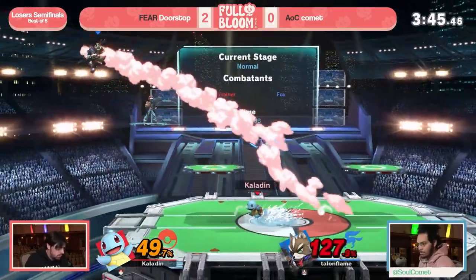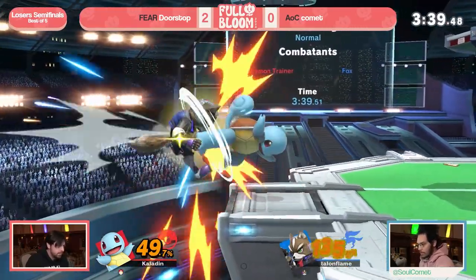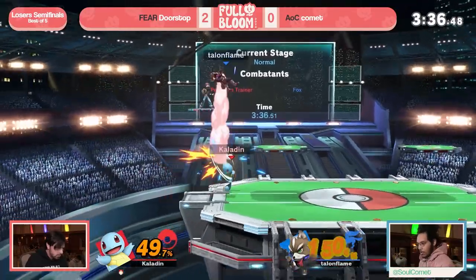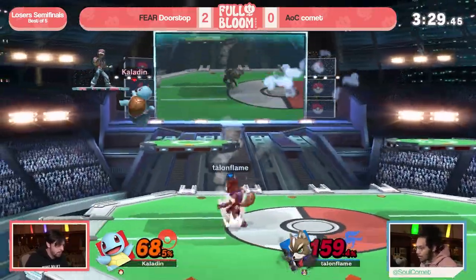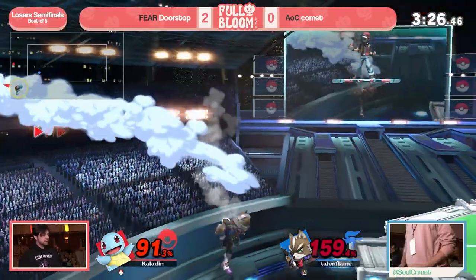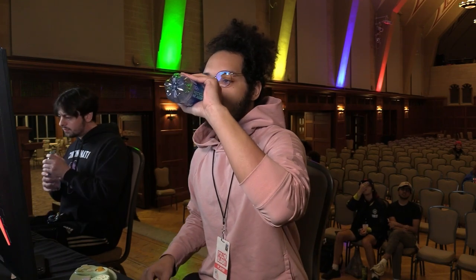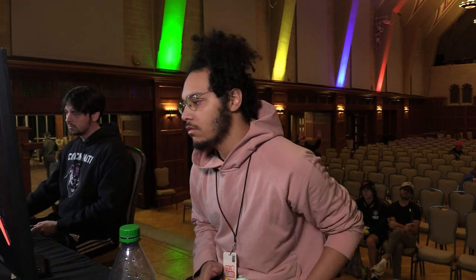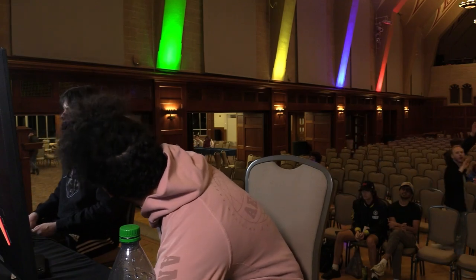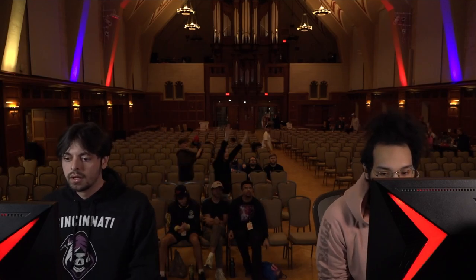Fighting back with that neutral air — Comet literally just a single mistake away. Can he find a falling nair? Love that he's still disengaging and sneaking in lasers for chip damage without committing. A clutch air dodge avoids that up tilt, great grab from Doorstop recognizing the situation — great DI from Comet though. This could still be his game. Got a lot of rage. Doorstop almost won by baiting an air dodge, but Comet survived and came right back to do the exact same thing, taking the stock with a maximum rage back air.